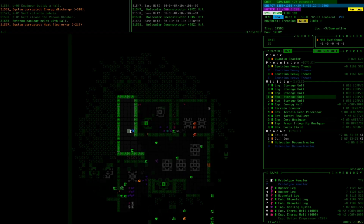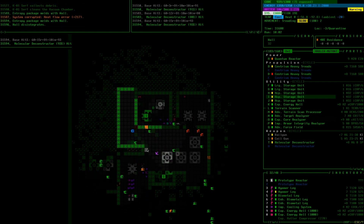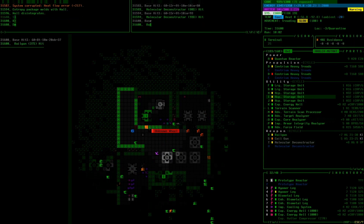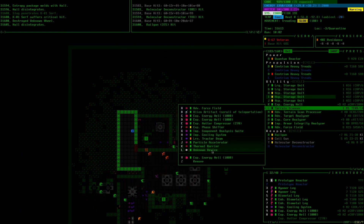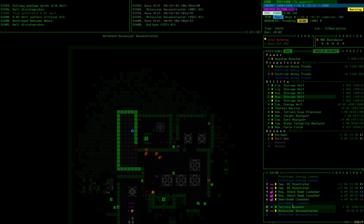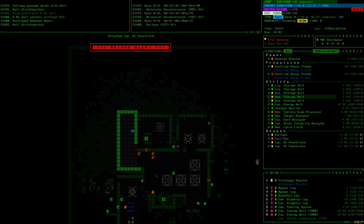I'm pulling the grunts into this starting corridor — I don't want to fight them in the open because a researcher could come out, and those machines are explosive. I don't want to raise alert and make more of a mess. I'm pulling them back here, which is a pretty safe place — it's a dead end, so it's not likely anything random wanders into it. It's actually a really good place to draw people into and fight them.